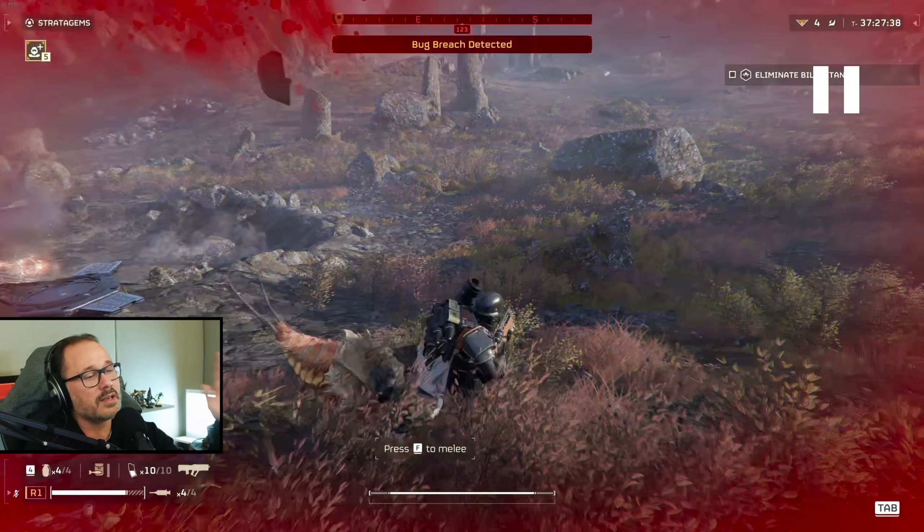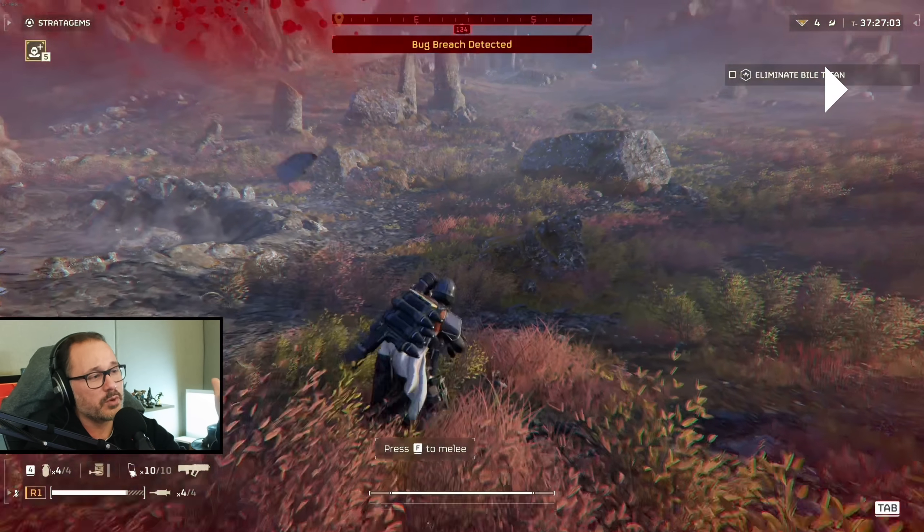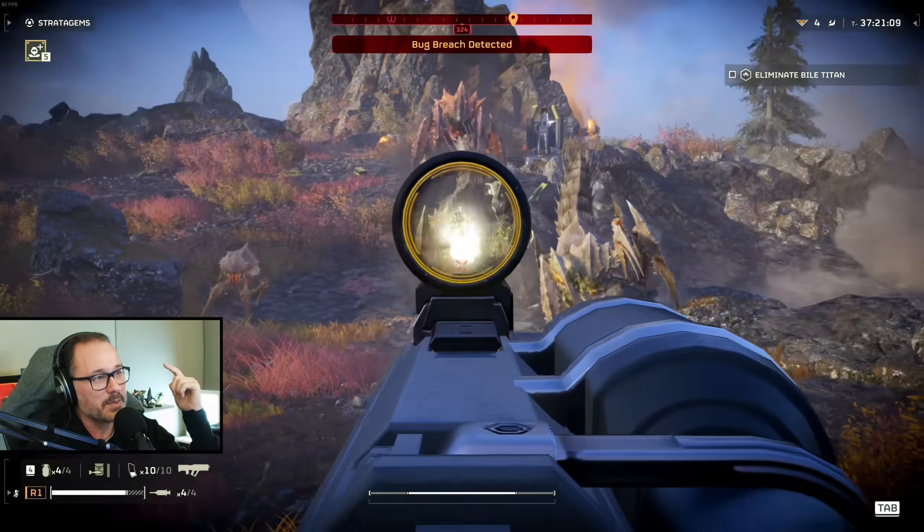In this situation, your best friend is the Superman dive. The Superman dive button on PC is Alt by default — I'd recommend potentially changing that. I use mouse button 4 and mouse button 5 for both diving and healing, since you'll be doing both a lot. The healing button is V on PC; on controller, healing is up on the D-pad, and the Superman dive is pressing circle or B twice, depending on your controller. These are your best friends when you're getting swarmed.